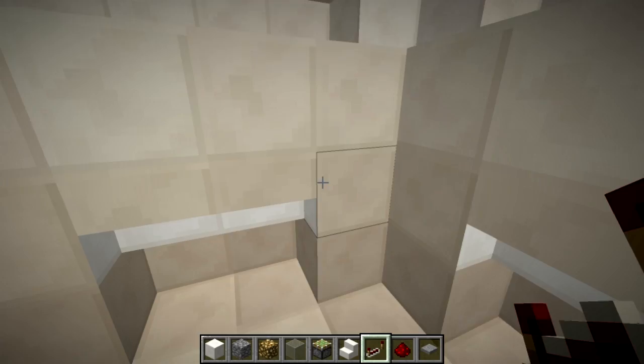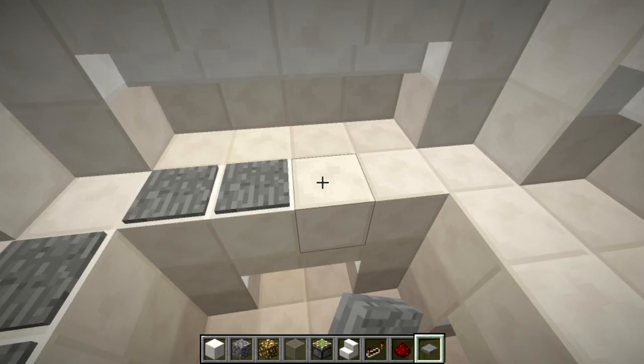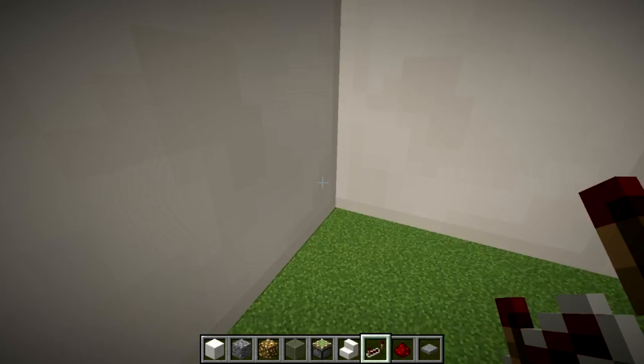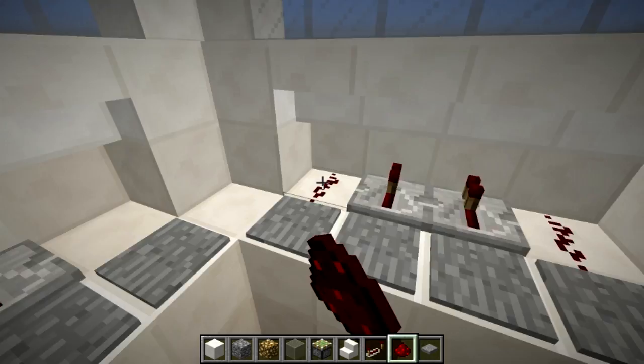Now put pressure plates and redstone so that when blazes land on them it activates the pistons. In survival, pillar up to the center to place these. Put pressure plates out in front of each piston where the stairs are, on both layers. Then put repeaters on each of these so when they step on the plates it activates the stair and pushes them out into the center. On the top ones put repeaters in the centers, and you can put redstone dust on the outer ones to save on redstone.